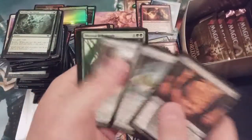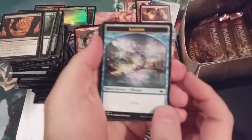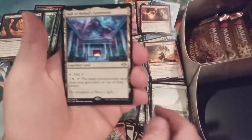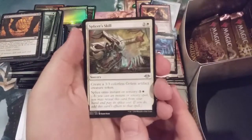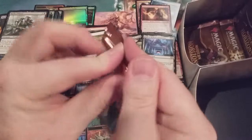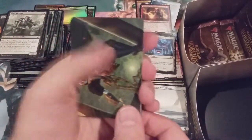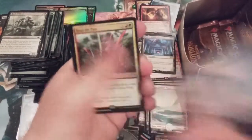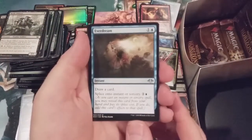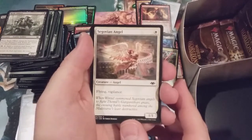What a box! What an amazing box! Unbelievable — inconceivable! Another bear. Plains with Hall of Heliod's Generosity — another bomb rare, oh my goodness. This is going to be one of the single greatest boxes I have ever opened. Mountain with Reap the Past. I get the feeling this card is not getting as much love as it probably should, particularly for burn decks in Modern that include a splash of green for Destructive Revelry.